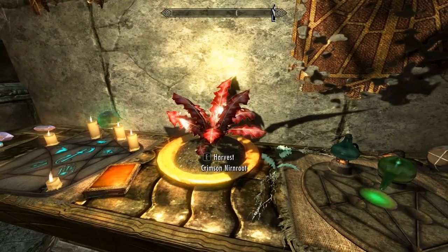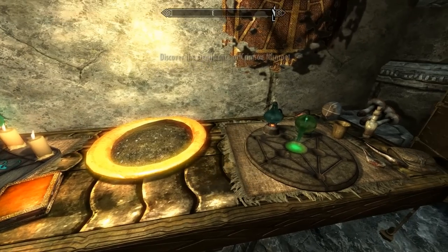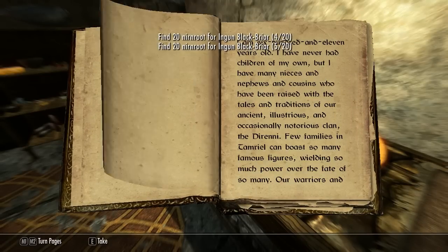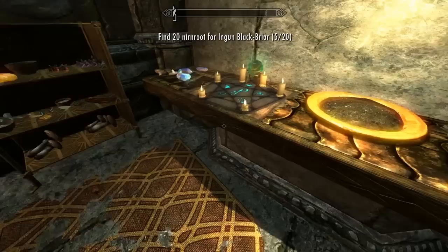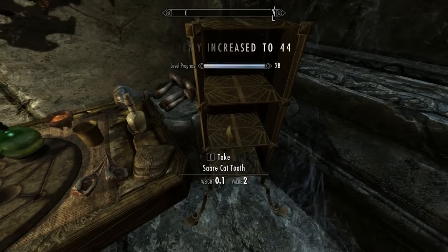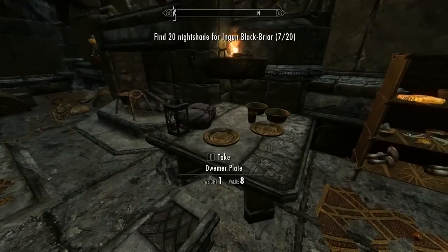Whoa, what's that? Crimson Nirnroot! Holy crap. Return to your roots — Dereum Derenis. What is this? Torchbug. Oh, a Daedra Heart. Look at all these ingredients. Sick. This must be quite a high-end dungeon. No wonder it's difficult.